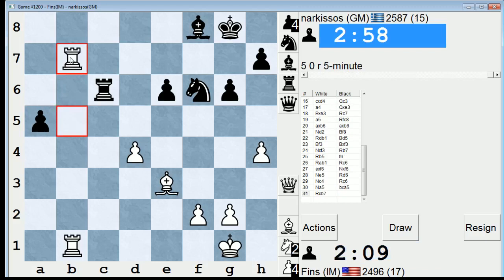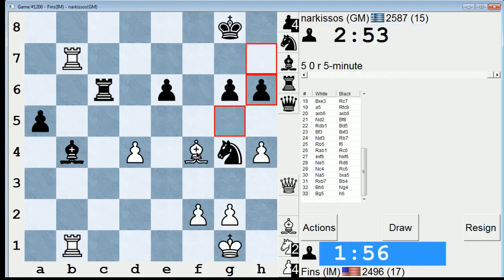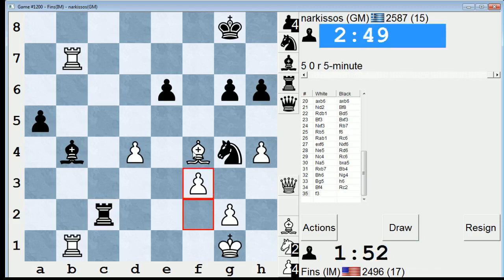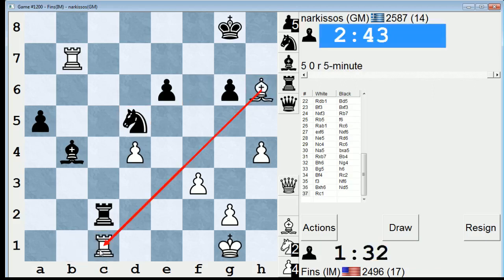I think he was only expecting me to take on b6. Let's go here — annoy his king a little bit. He's certainly playing fast now, but I think my position is close to winning, so long as I don't blunder anything. Rook c1 looks safe here. I want to get my other rook involved. Rook c1 looks easy. He resigned.